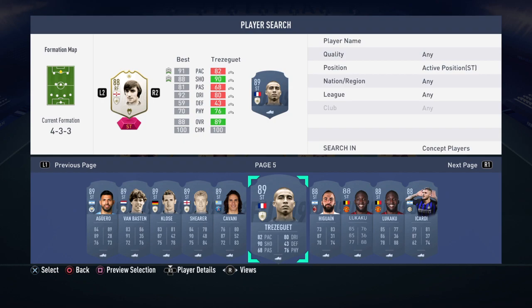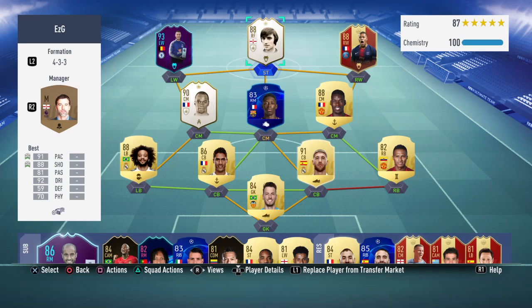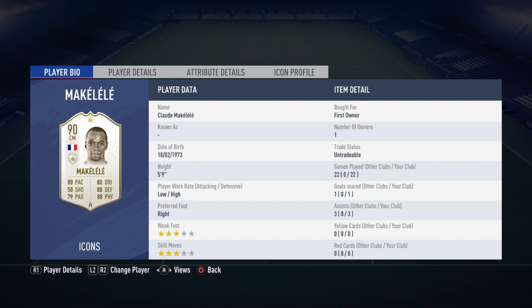He costs a lot of coins. 1.2 million is a hell of a lot obviously, but for an icon of his stature, for a card of his ability, 1.2 million is very cheap really for him. But I don't recommend him at all. Four-star weak foot obviously, great four-star skill moves great as well, but I'm most likely gonna sell him on. I'm gonna have another review coming out later in the week, potentially tomorrow, on the Makalele card. Let me know if you want any other player reviews and leave a comment in the comment section.